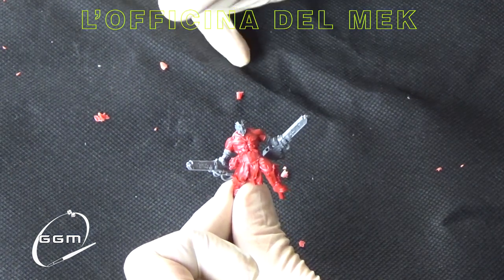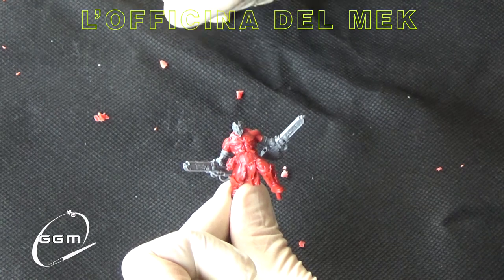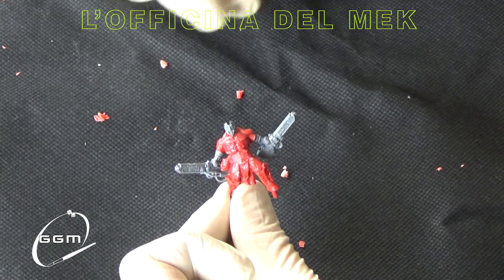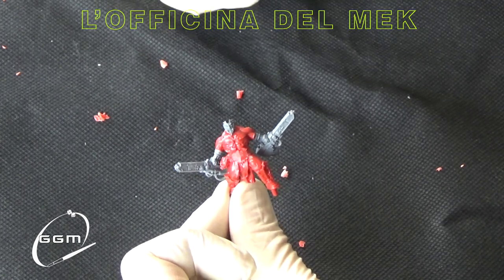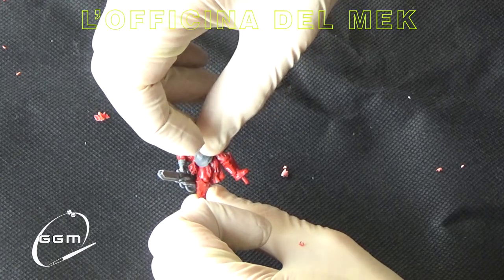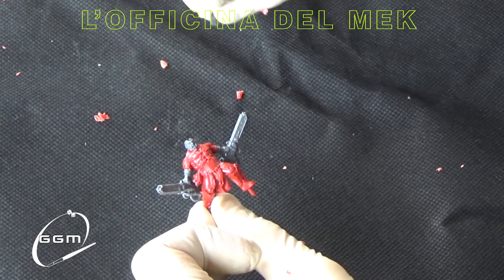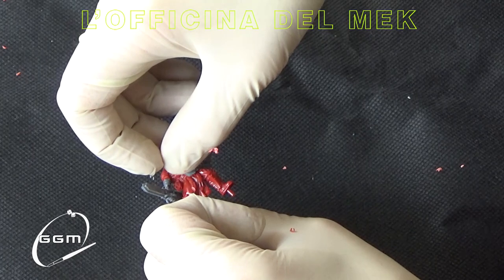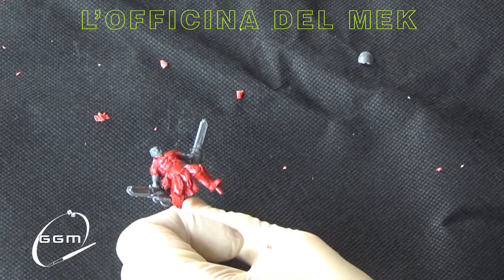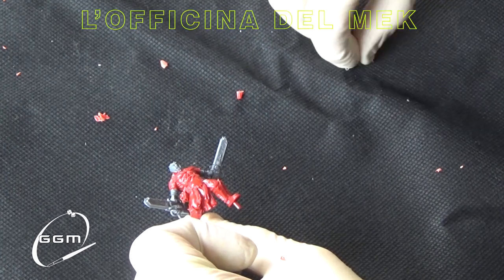Dobbiamo solo mettere la fibbia davanti per coprire la parte con la stella del caos che abbiamo tolto. I riferimenti al caos verranno mantenuti perché, se i modelli sono abbastanza carichi da questo punto di vista, vorrei tentare di non snaturarli troppo in ottica Shadespire. Stelle del caos e simboli di Khorne, se non sono troppo evidenti, verranno mantenuti. Mettere questo spallaccio Goliath al posto della fibbia rende Targor più ciccioso e dà quel tocco in più su tutto il modello.